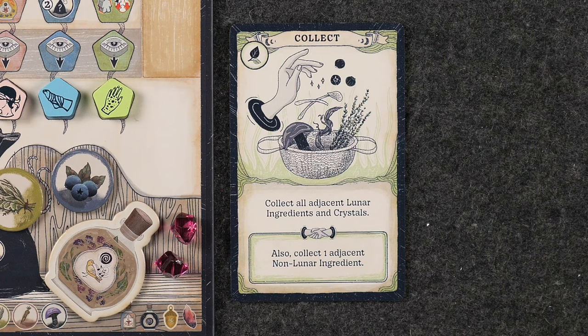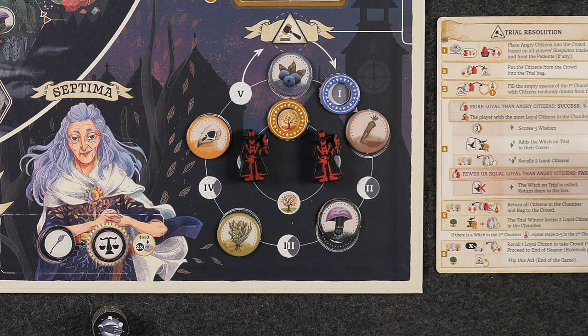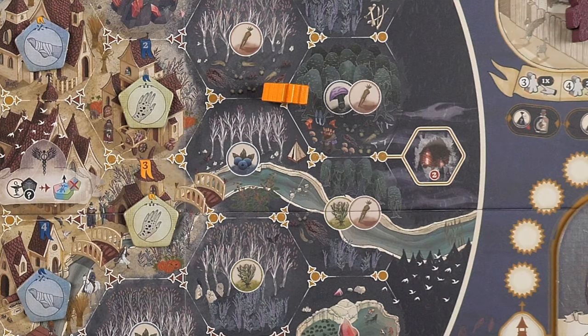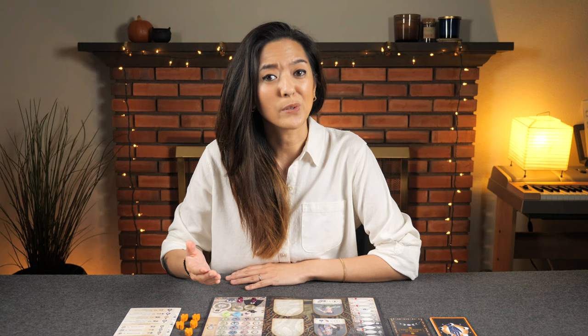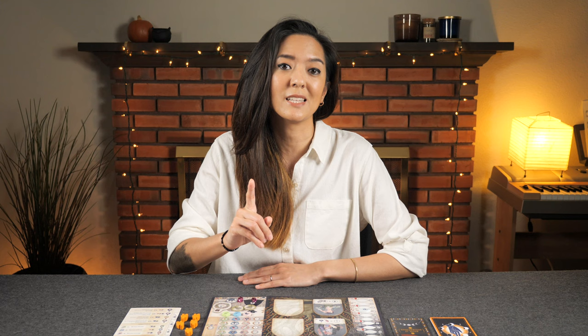Now let's discuss the eight different actions that are part of the base game, starting with Collect. The Collect action allows players to collect all of the lunar ingredients and crystals that are adjacent to their leader. Lunar ingredients are the two ingredients on either side of the moon phase marker. Players gain one token from the supply for each adjacent lunar ingredient and crystal. You'll need these ingredients in order to brew potions and fulfill some of the scoring objectives on the Book of Divinations cards, and crystals are especially helpful because they can be spent in place of any ingredient type. The matching bonus when taking the Collect action allows you to also collect one adjacent non-lunar ingredient.